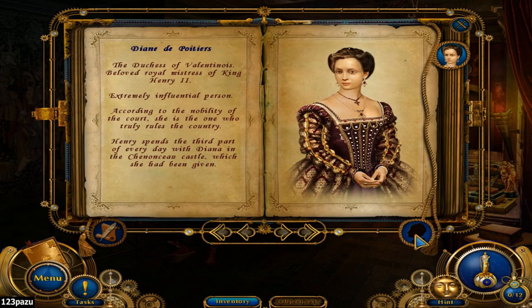Diane de Poitiers, the Duchess of Valentinois, was the beloved royal mistress of King Henry II — an extremely influential person. According to the nobility and the court, she is the one who truly rules the country. Henry spends a third part of every day with Diane at the Chenonceau castle, which she had been given. Interesting! But I assume she was framed for something, because I saw a clue in that animated intro.